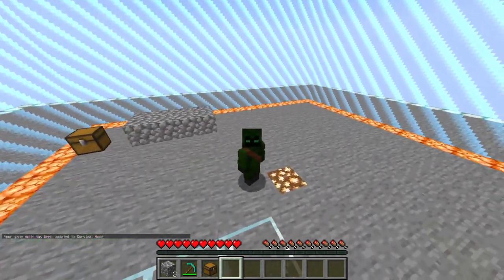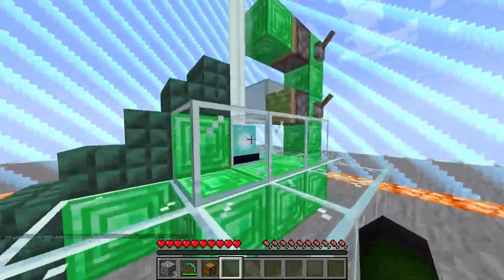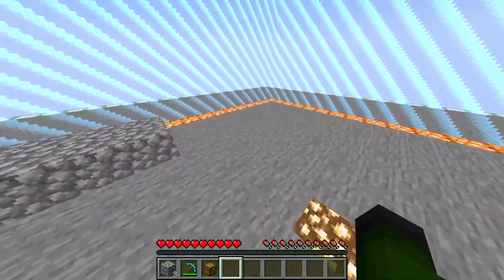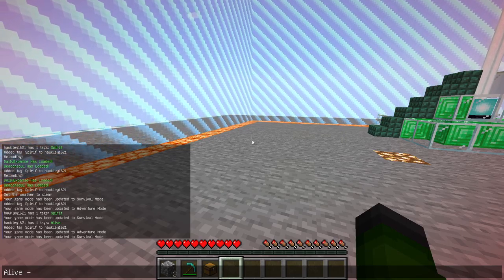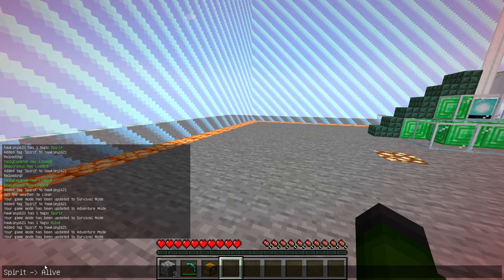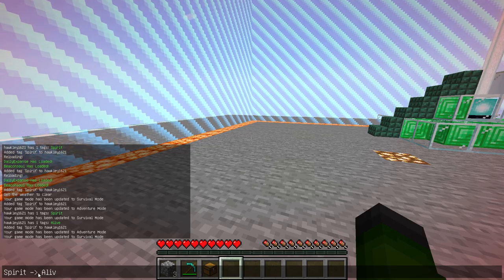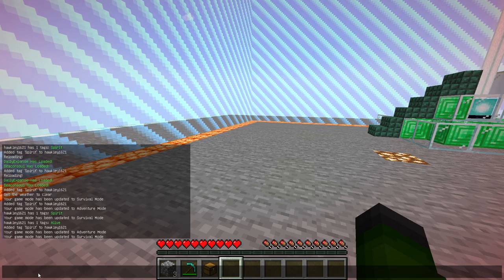That's it for that start. I want to add a cooldown for when they go from alive to being in their spirit form — well, spirit to alive — because for their spirit form they're just going to be dead. It's just going to be triggered on a certain player death. But then when they're alive, I want there to be a cooldown. I need to figure out how I'm going to add that.